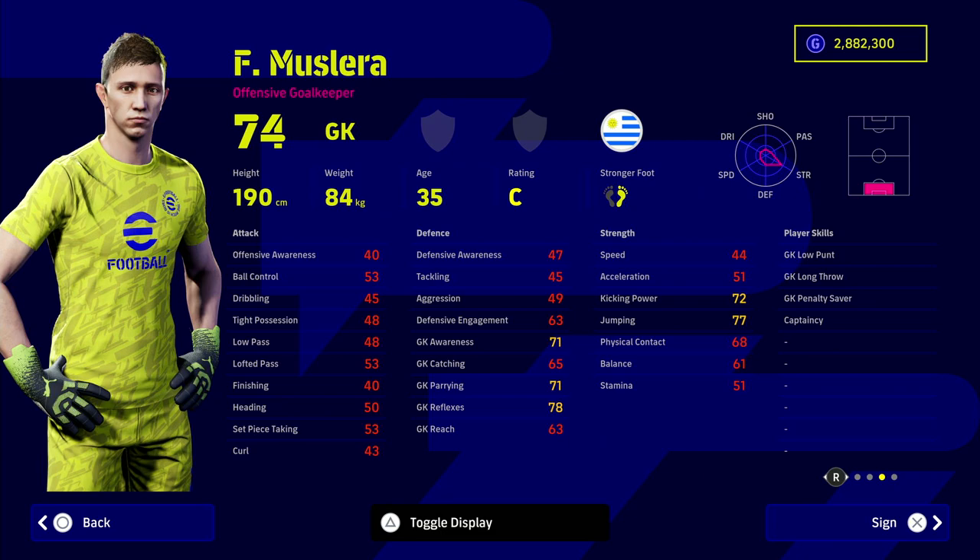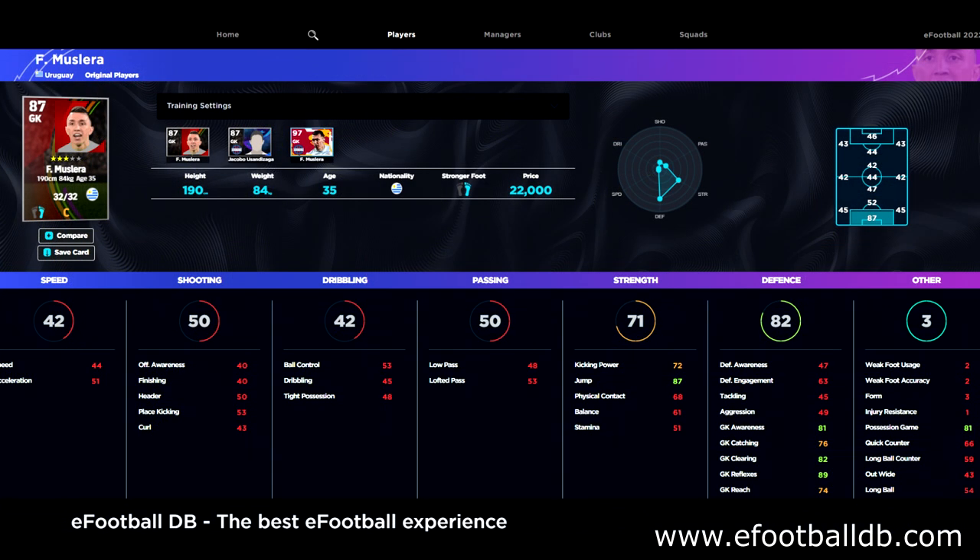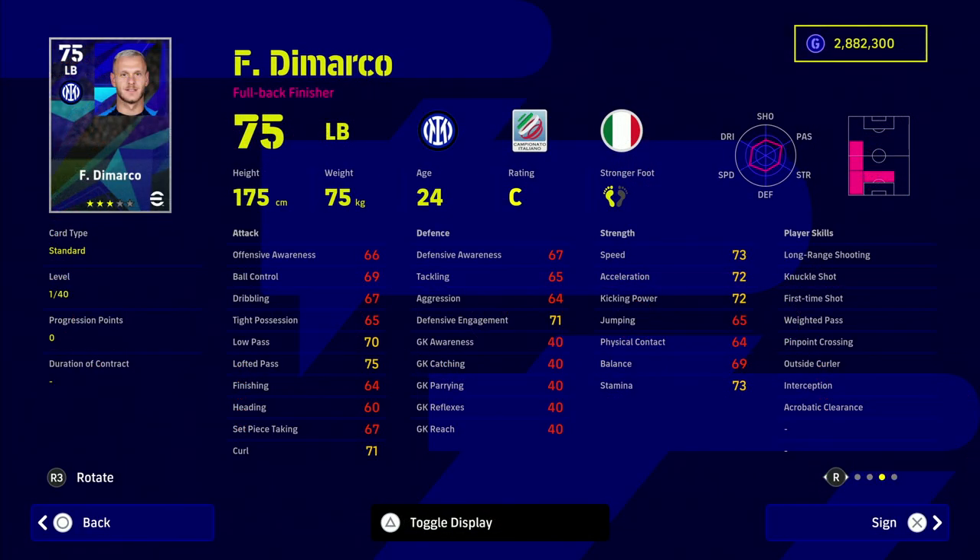Starting us off is our goalkeeper — we are playing a 4-3-3. Muslera is a beast of a keeper. He doesn't have a club in the game so you'll need to search by his nationality, position, and price. When you boost him up he is absolutely incredible. The reflexes are probably the key stat here. You can copy the stats down when simulating training — get the jump to 87 and the reflexes to whatever is shown — he is a very good base.